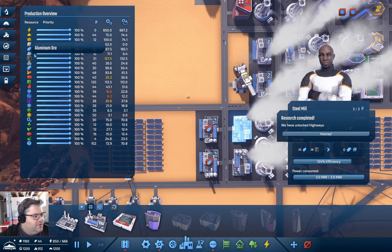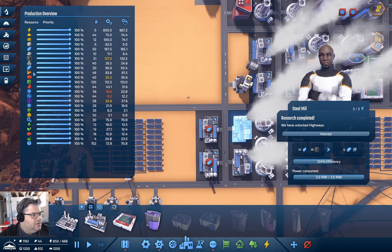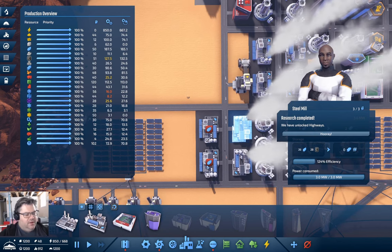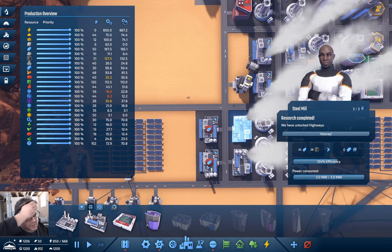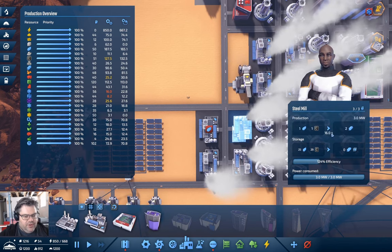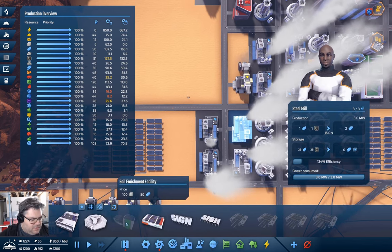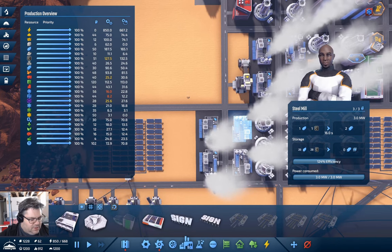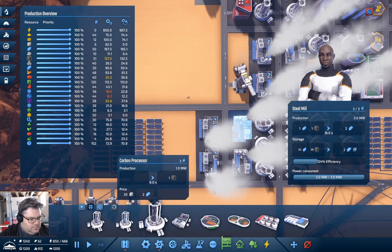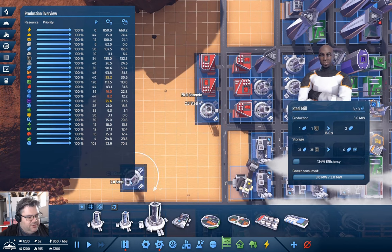I think we've got enough iron for that. Research completed — we've unlocked highways! Let's put in another carbon processor. What if I stick a carbon processor there, and another one there — yeah, that's probably useful.